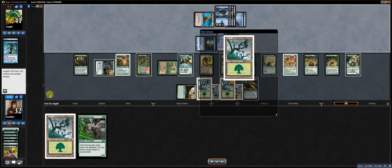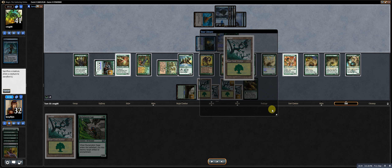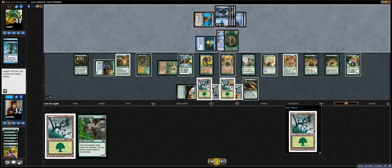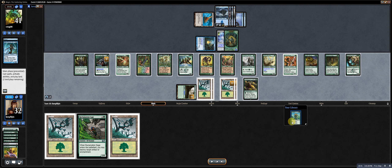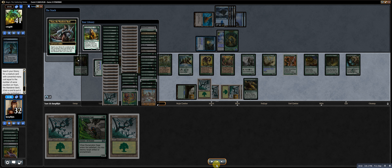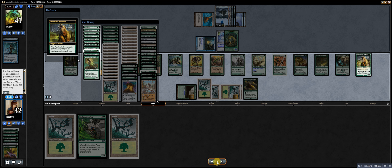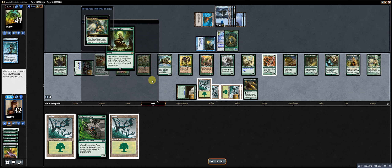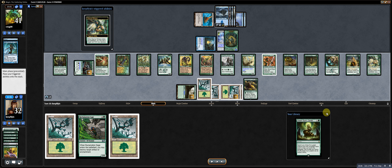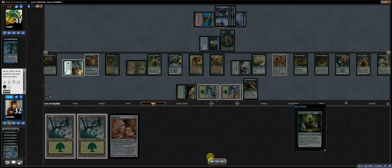I see Lignify on top — that would be good on Thada, but I don't intend to draw it. So with a bunch of mana, I go get a 6-drop: Woodland Bellower. Woodland Bellower triggers, I flash a Wirewood Symbiote, and go get Eternal Witness — I'm intending to get Duplicant back to deal with Thada and keep her from getting more stuff from my deck. I bounce the Reclamation Sage, use it to destroy the Skullclamp, then use Wirewood Symbiote to untap Priest of Titania, replay the Sage, and now Duplicant.